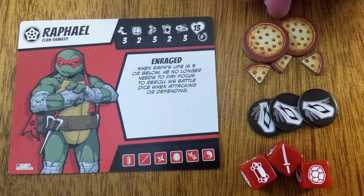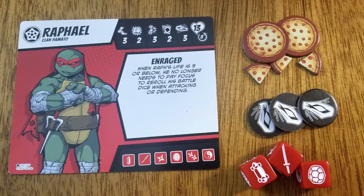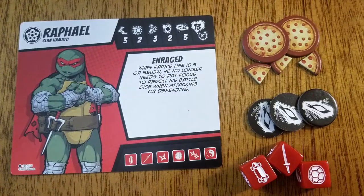A whole pizza is worth 5 life and a slice is 1 life. Like focus, a hero cannot receive more life than their life attribute. Below life is the awakening attribute, which determines how a hero can return to the battle after being knocked down. We will cover this more later.